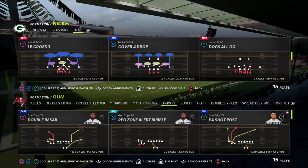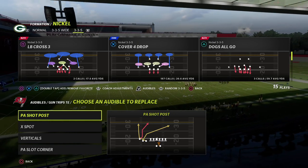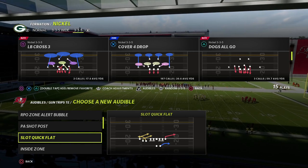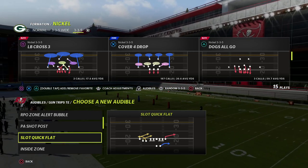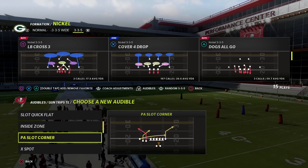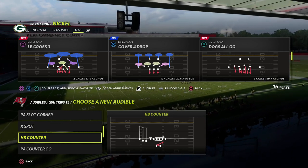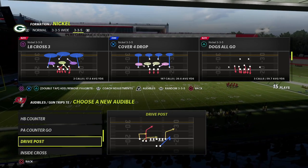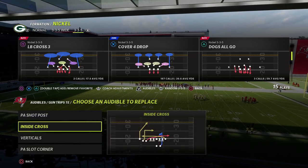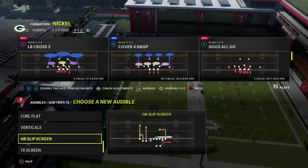If you go through your trips tight end formations, the two post routes you have are this S post from PA Shop Post — I'm in the Detroit Playbook by the way. If you want to learn all my trips stuff, all my trio stuff, and all of my guides, everything is in the Patreon: my offenses, my defense, over 28 e-books this year, linked in the description. We also have Inside Cross. Those are our primary post routes.